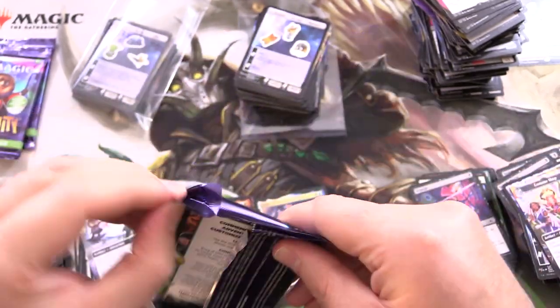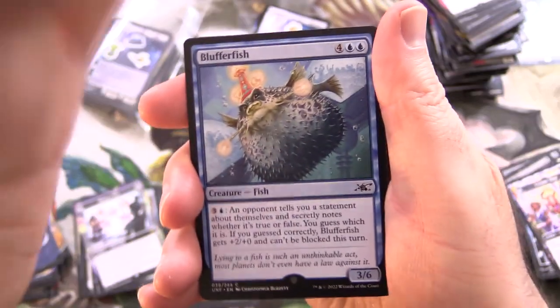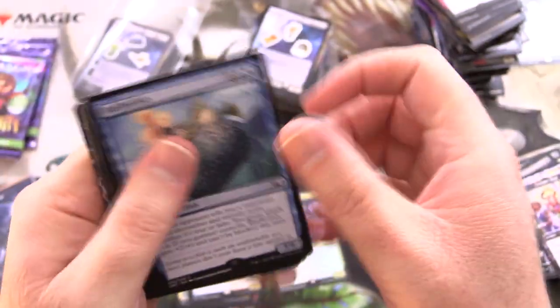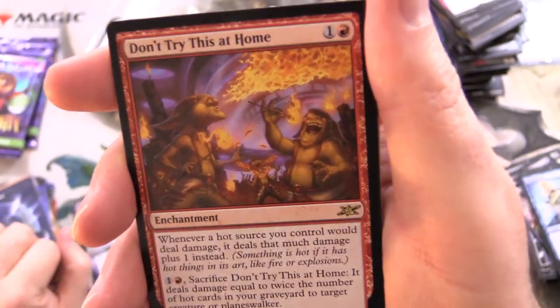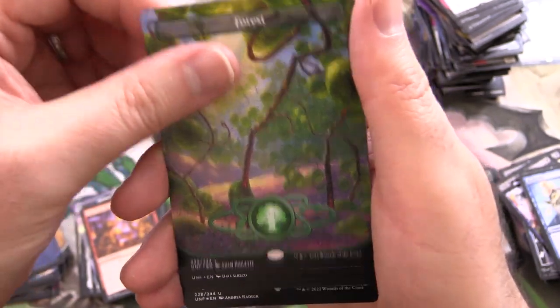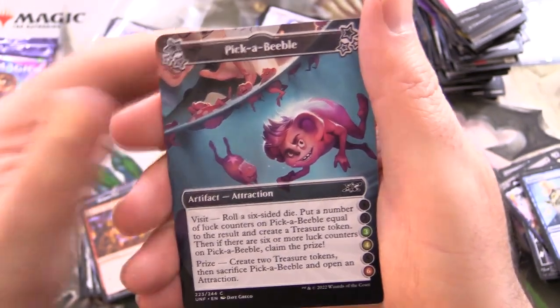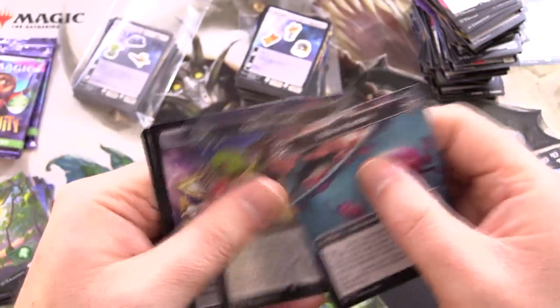I hope you have enjoyed this video. If you want to see more Unfinity goodness, there's a link in the corner to the collector booster box — we've actually opened a couple of those, but I think that was the best of the videos. We have Don't Try This At Home for the rare. A nice forest. The Pickabeeble. Merry-Go-Round is a rare. Squirrel Stack foil.